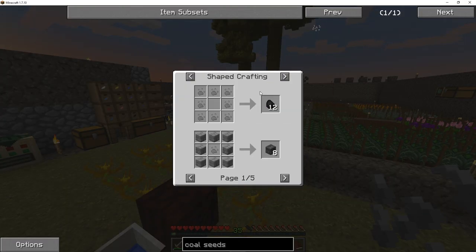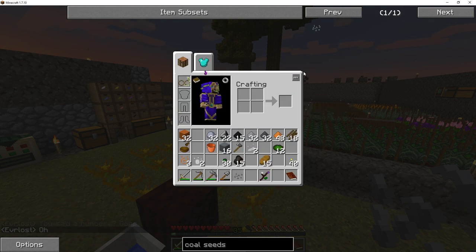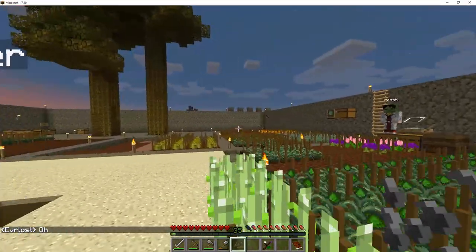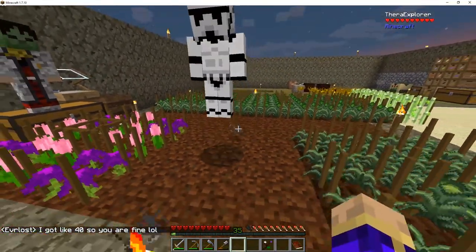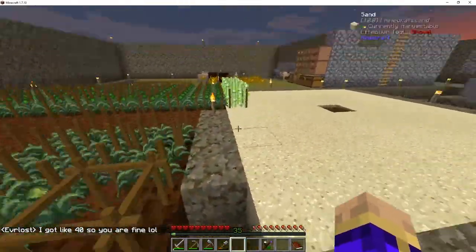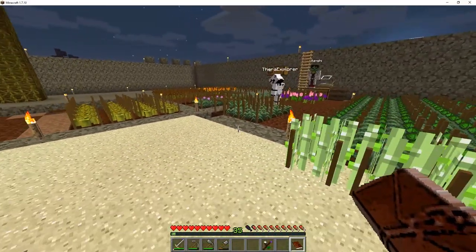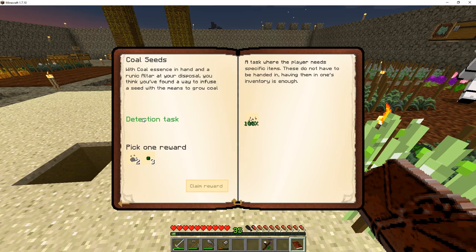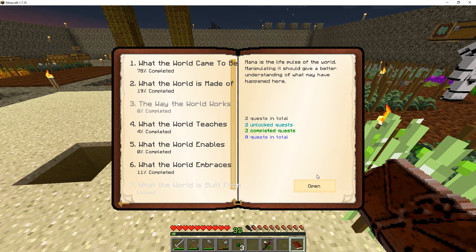Coal seeds produce essence of coal, and eight essence of coal turns into twelve coal. They're also used for the regular infusion stone. I'm going to hand these over to Thera and let him start working on getting them up to 10-10-10 level through the same techniques you've seen used before. We're going to take our reward of three more weak essence. Fortunately, that doesn't open up anything new for us to do right away.